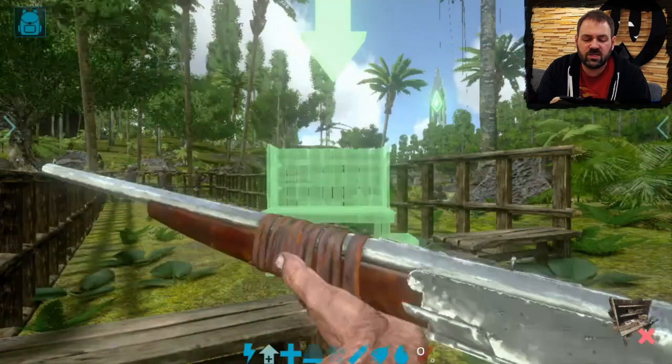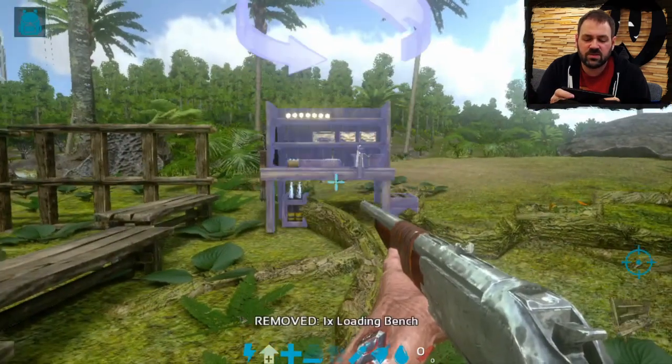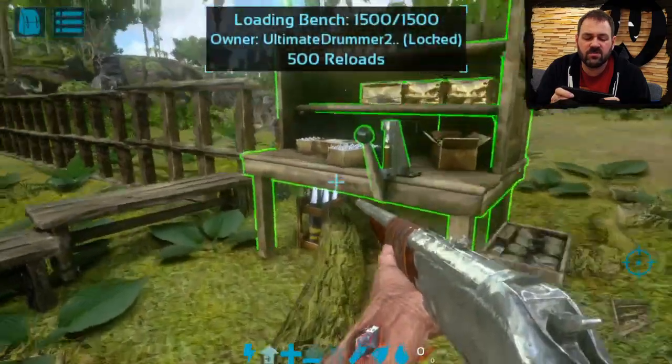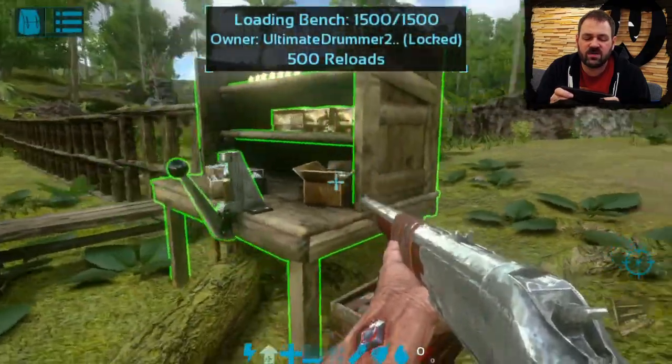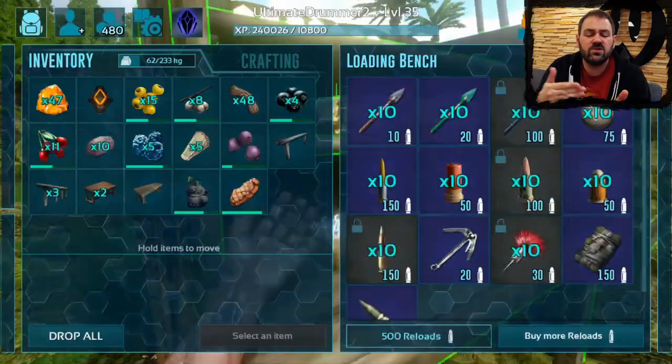So we're going to go ahead and place that here right next to this cool little shooting range that I built. It's a really cool model — we've put together the loading bench with all the ammo sort of laid out on it. When we open the inventory you can see what's available.